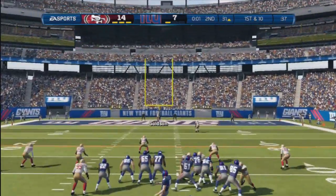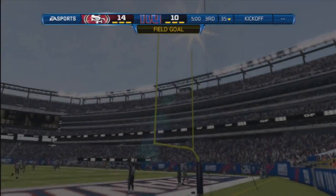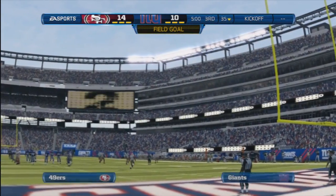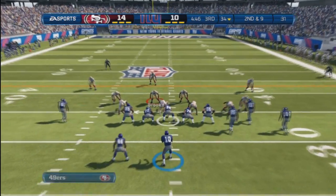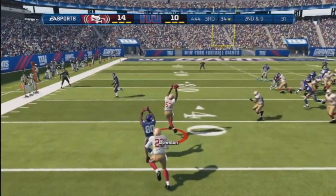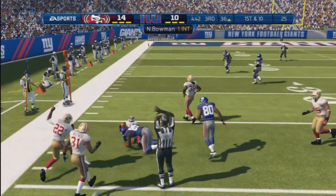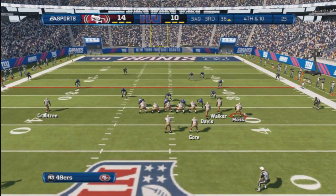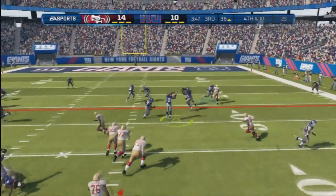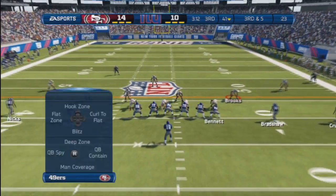We're trying to stop him before the half. I send the blitz to the left side but I move my corner back — he ends up kicking a field goal, making it a little bit closer at 14 to 10. Coming out in the second half, we're going to pound the rock but we've got to step it up on defense. I set up the play right before he snapped and switch to one of my zone coverage defenses.